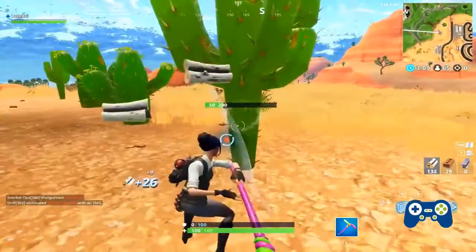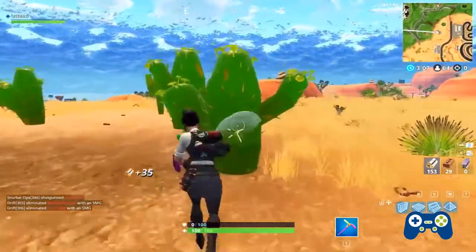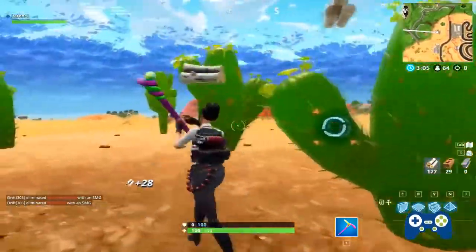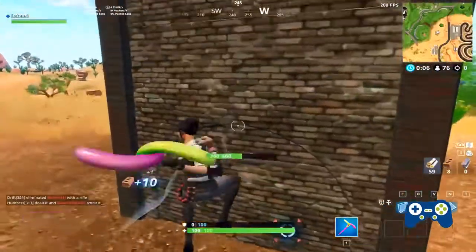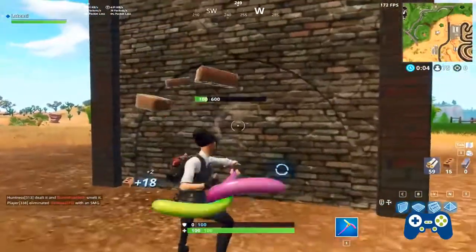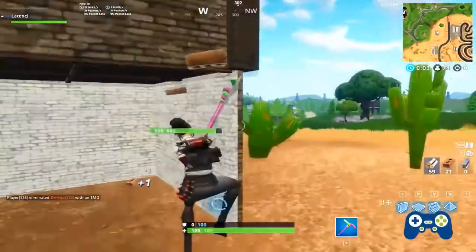Now you need to swing your pickaxe and then click the button you just bound shortly after that. You can only do this for every other hit. The only difference between this glitch and the old one is that you're jumping in this one, since they tried to patch it with emotes. But now we found a way to fix it.